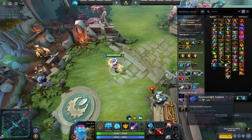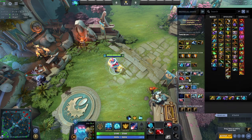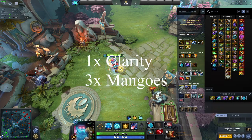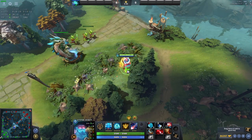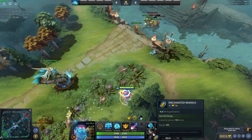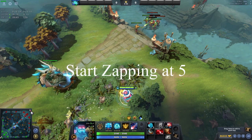The next thing you need to know is the half-map Fountain Snipe. From this snipe, the enemies can't respawn at all. Just make sure you have TP boots, 1 Clarity, and 3 sets of Mangoes. Make sure to position yourself at this exact spot. This is an example for how you should do it, and make sure to zap 5 seconds before.